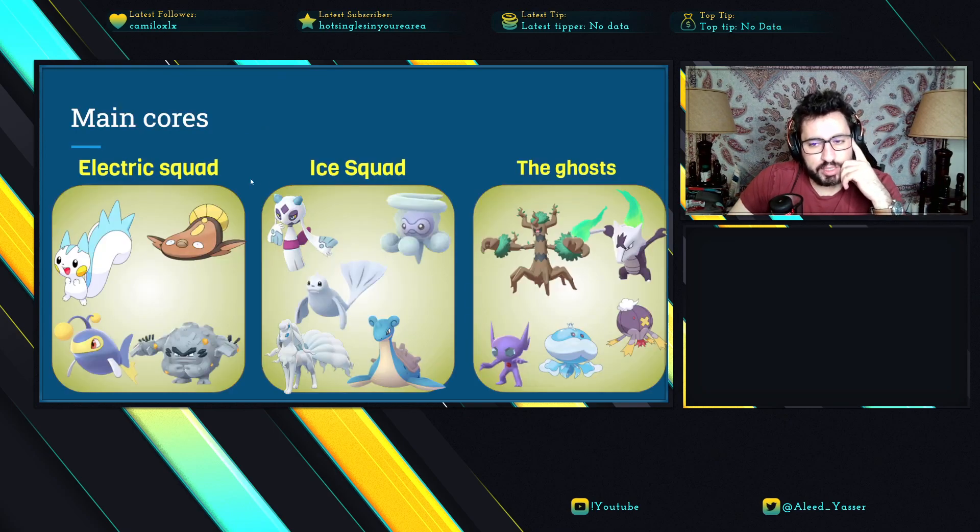The main cores — I'll split them into the Electric squad, the Ice squad, the Ghost squad, and other options. For the Electric squad, the best Electric Pokemon is Patcheriso, maxed out around 1371 CP at level 51. Not everyone has it, so Lantern is an option. Stonefisk is a bulky Pokemon with decent coverage but lacks nuke potential, which is holding it back. Alolan Graveler does well since it has a super effective move against Ice, the dominant typing in the league.